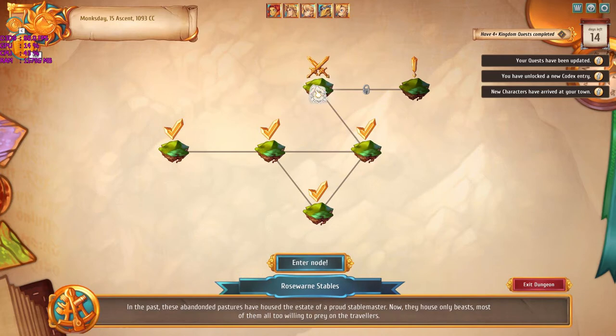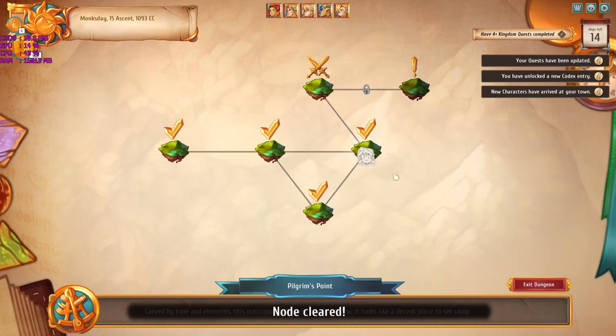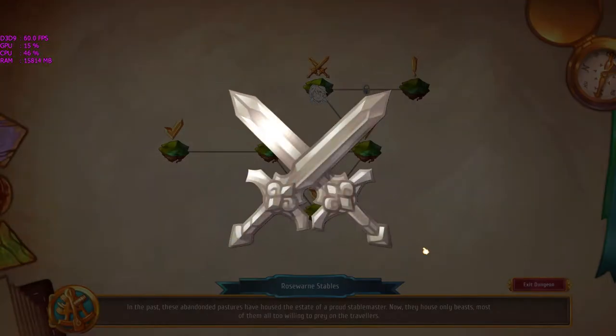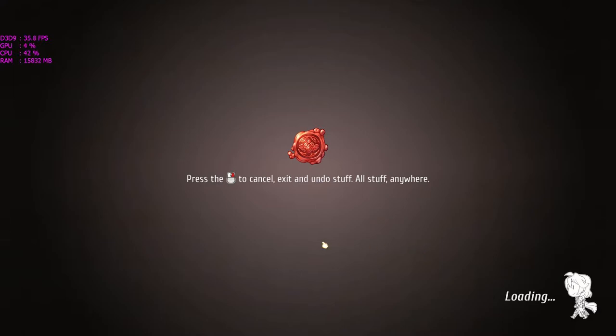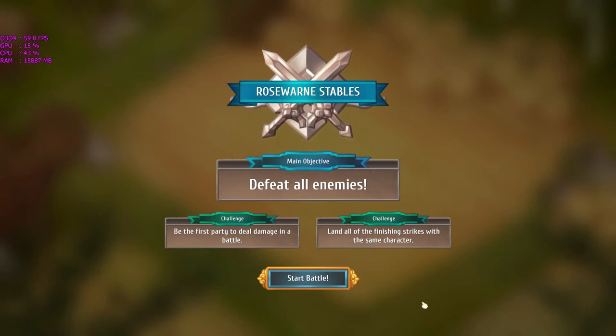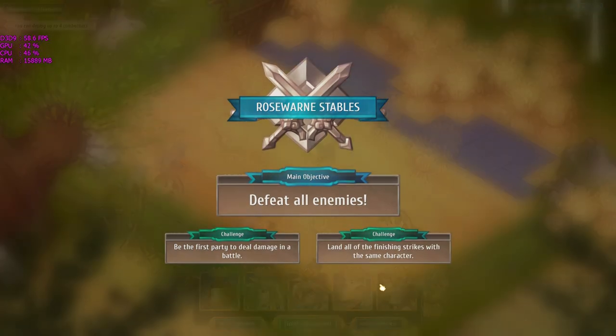Let's continue to the next node — a battle node. When you're in a dungeon there are three types of nodes: the camp node, multiple-choice nodes represented by an exclamation point, and battle nodes, where you're always guaranteed a fight. The objectives can vary — sometimes you simply defeat all enemies, other times you hold out against a number of waves.